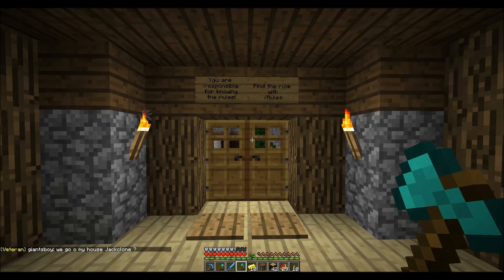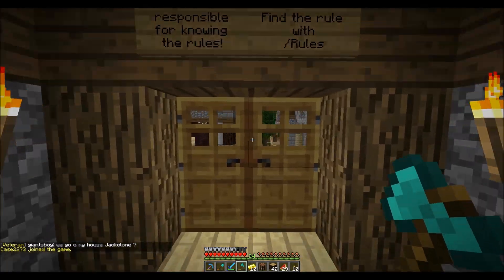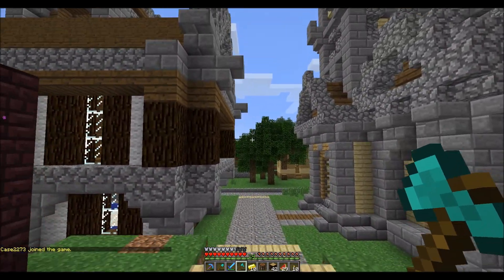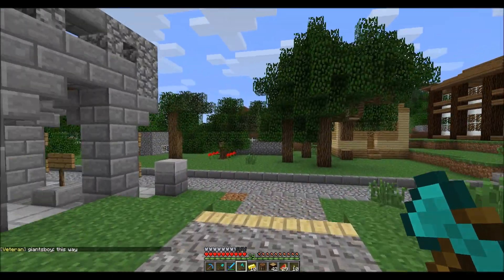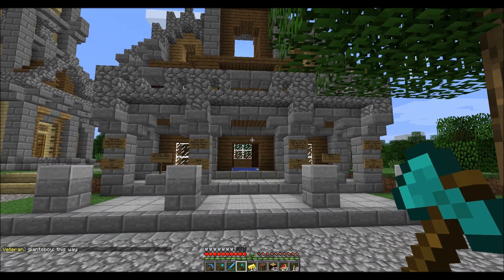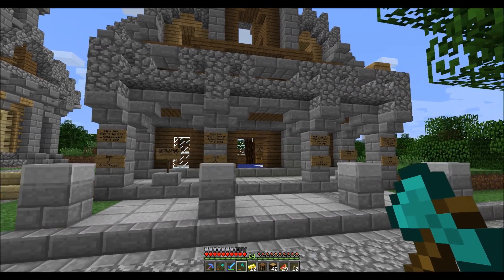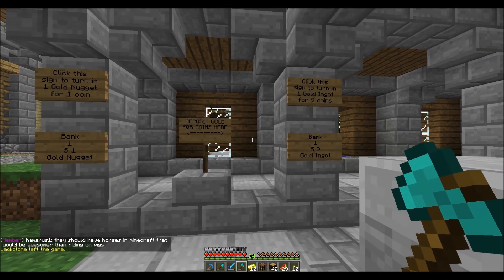Let's first check out the bank and see how we can get coins that way. If you notice in my inventory, I have 10 gold bars. The bank is right here in Spawn. If you come down here to the main road, you can see the bank and all of the signs for depositing and withdrawing your gold are right here on the front.